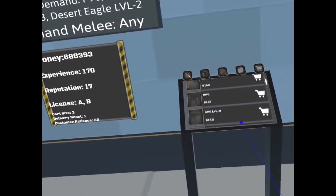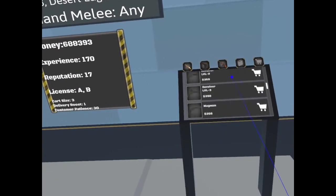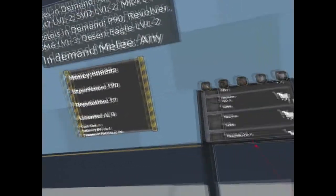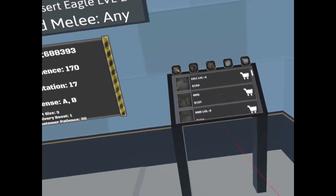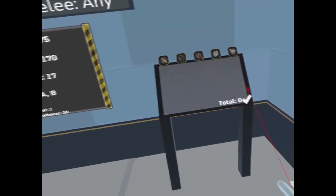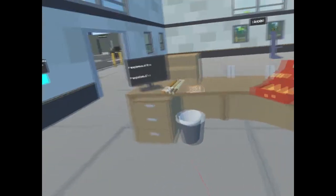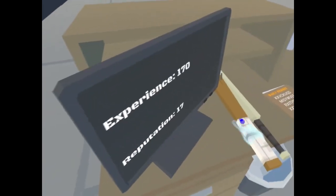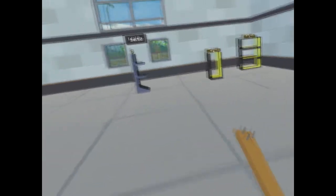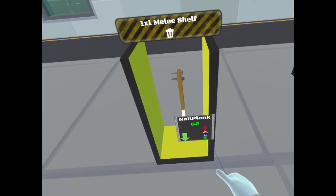All the while you have to keep an eye out for customers, who usually come in several at a time. You have to check their permits and make sure they're not stealing anything. Once you get enough reputation and experience, you'll be able to sell more items — from guns to automatic rifles to weapons, even furnishing your apartment. But I did run into several issues, including the shelf bug I already mentioned where I just had to restart.